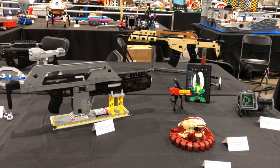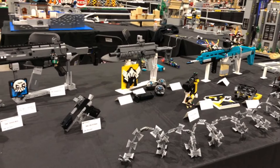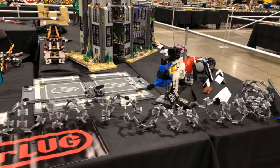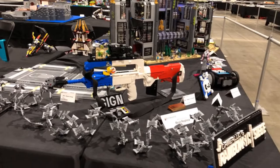Moving into more Nick Brick stuff, as well as builds from our other friends like Caleb and Simon — all stuff from Rainbow Six, a game they really like to play together, highlighting some different builds and characters from the game. You can see the nice Gamer LUG banner here — an awesome little logo. This is one of Nick's most recent builds and one of the two nominated builds at the Gamer LUG area. The FAMAS was nominated for best replica — very worthy!